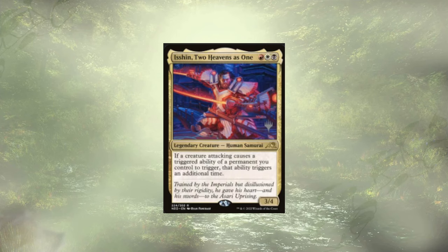Isshin, Two Heavens as One is surprisingly budget — sits around a dollar — but a very strong commander card. I have a deck built around him; it has potential for infinite in some decks, though not this one. He's here to double up those attack triggers. Our commander has one, Myrell has an attack trigger, and we have a couple others in the deck. We're going to get a lot of value out of having Isshin on the field.